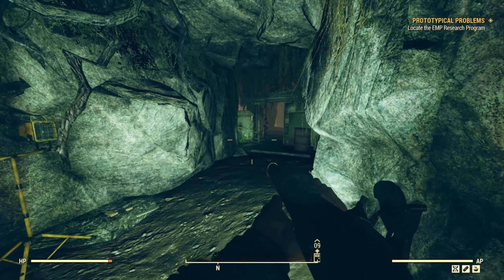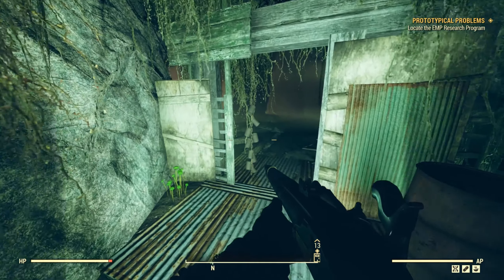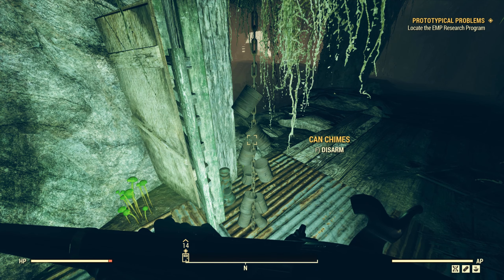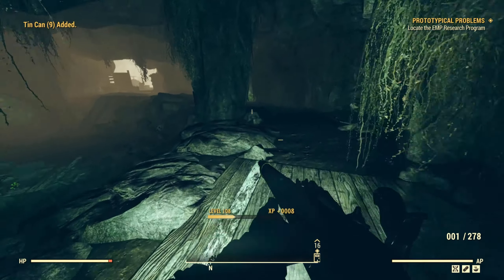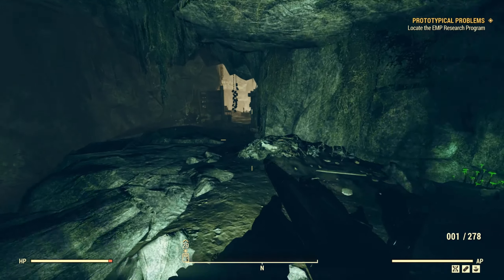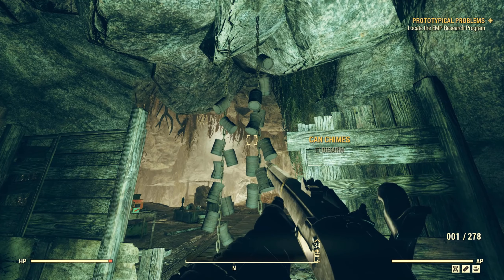Once you're in here, if you come to the first door, you're going to find one set of cans in here. There are enemies kind of scattered throughout this location, so just be aware of that as you come through. They were pretty high level when I came through here, so this might not be the most viable option if you're a low level. If you come further in, you'll find two more sets of cans at this location.